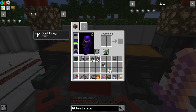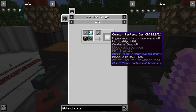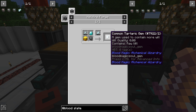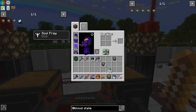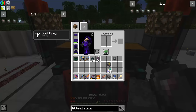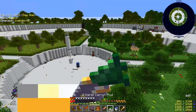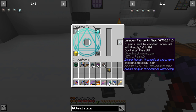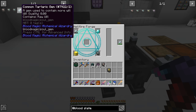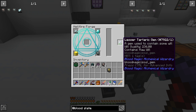Here is our imbued slate, and that is what we need for our common tartaric gem. We actually need another one because each time you increase the tier of the tartaric gem it requires more minimum will — you have to make two of these, fill one up, and then use that as your next tier. So you generally have to make two at a time. We have enough for one more blank slate to turn into the imbued. We try to place it but the gem requires a minimum of 240 will and we have 236, so we need to fill it up just a little more.